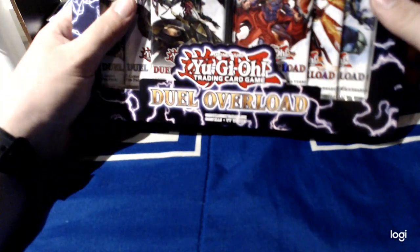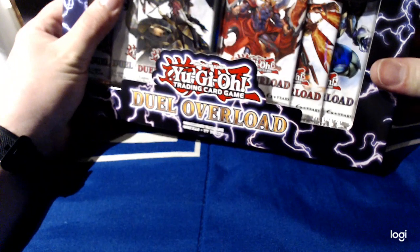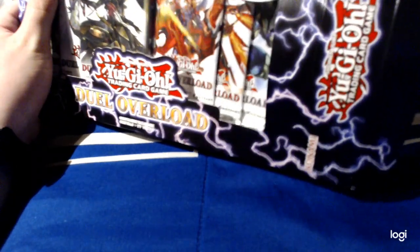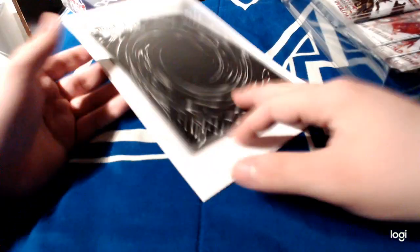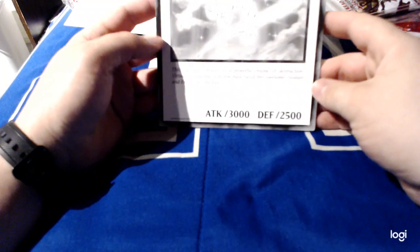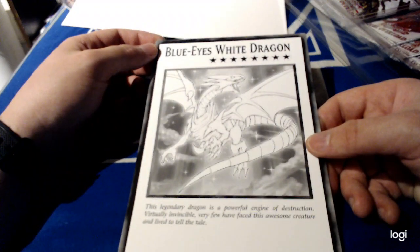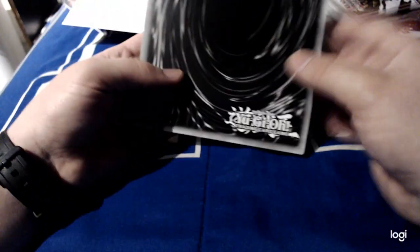Thirty brand new Link monsters. Let's see what we've got. Oh, what's this? This must be the oversized card. Oh, it does look just like the manga — all black and white and stuff. That actually is neat.